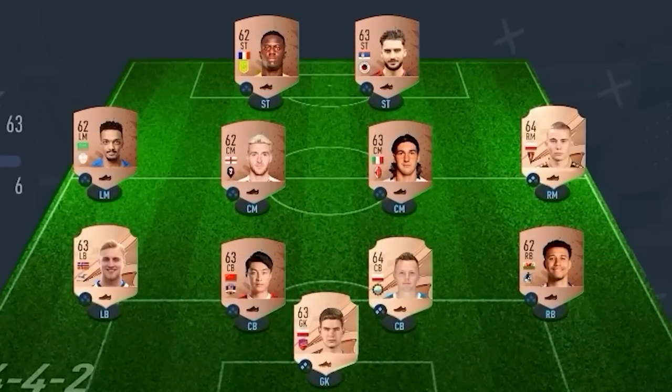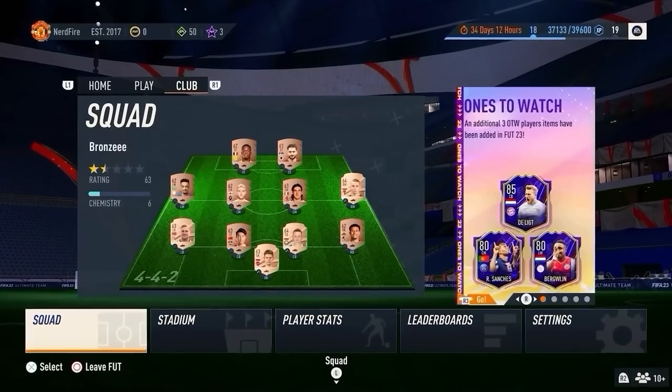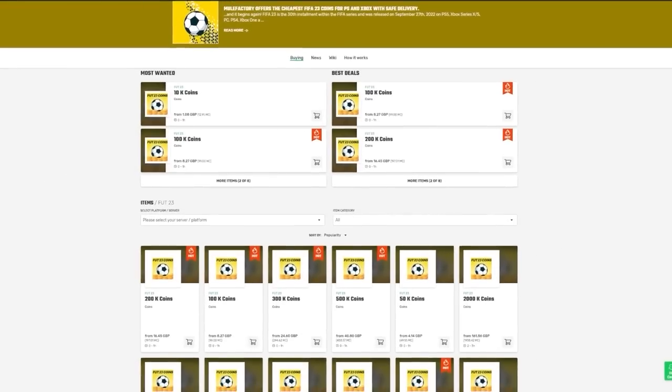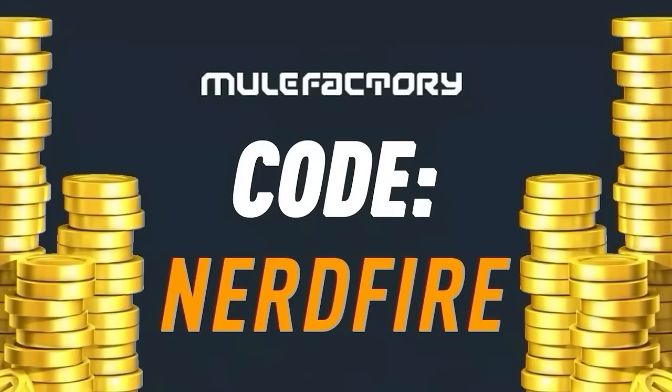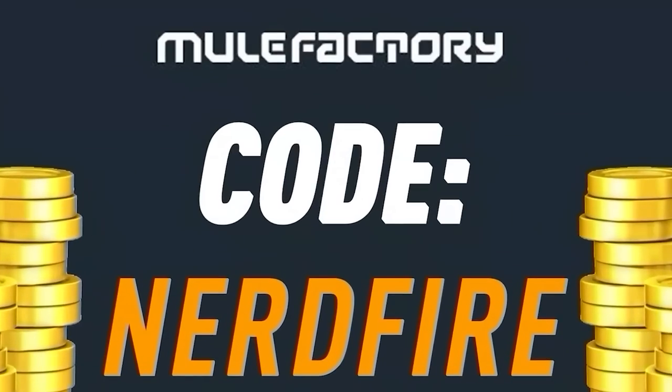Have you guys got a terrible team, no coins, and you want to buy some of the brand new players? Look no further than MuleFactory.com. Go over there to get the cheapest, most safe, reliable coins and use the code NERDFIRE at the checkout for 5% off your order.